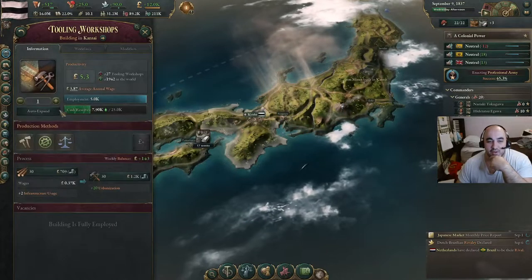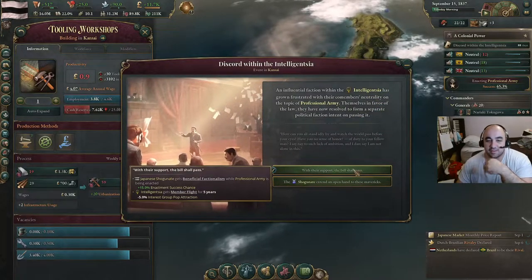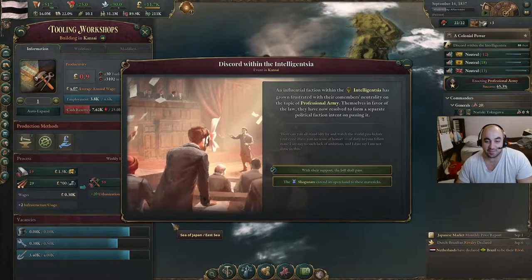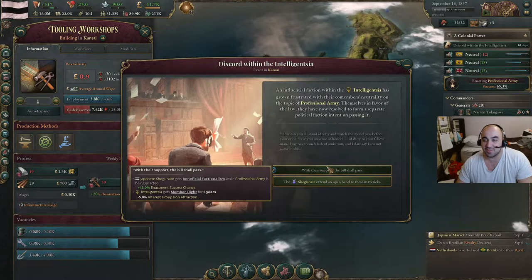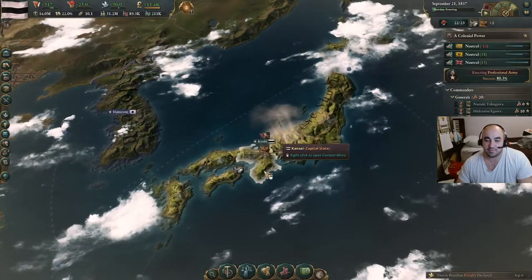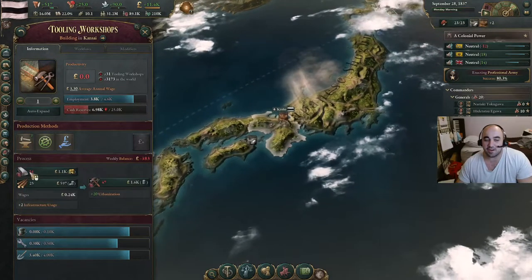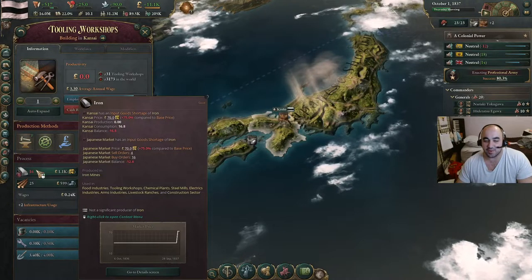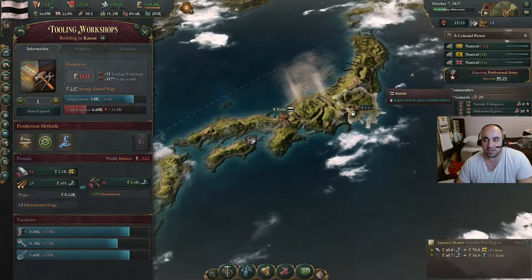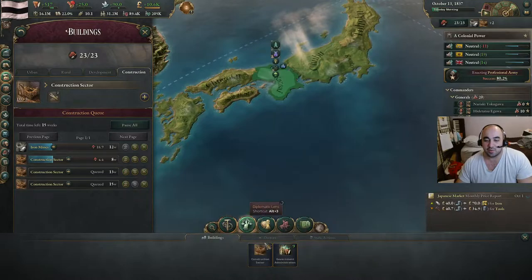Now we are going to switch to pig iron tools, which will create a demand for iron. We don't want the Shogunate to have any group attraction, so we will do this. Getting a little unlucky on these ticks. Now we are at a shortage because the iron mine has to get up and running. The iron mine on its base level should have an output of 20, so it should just be an even iron price. Then once the other iron mine finishes, we'll turn the other tooling factory on. By then the construction centers will probably have finished or be getting close.